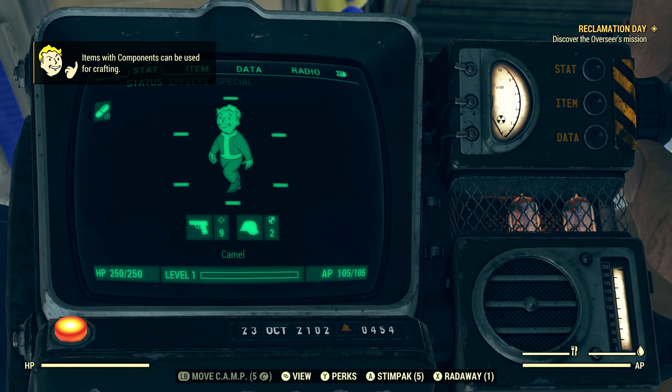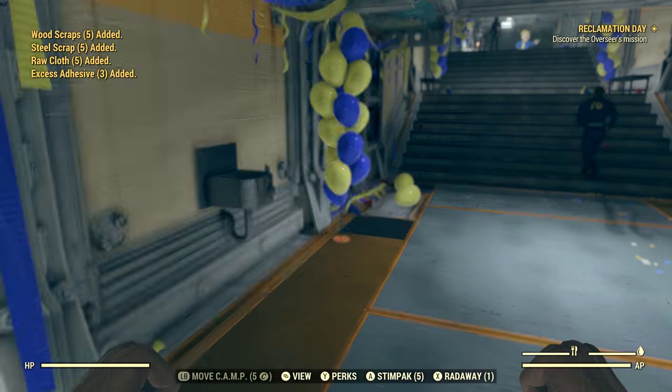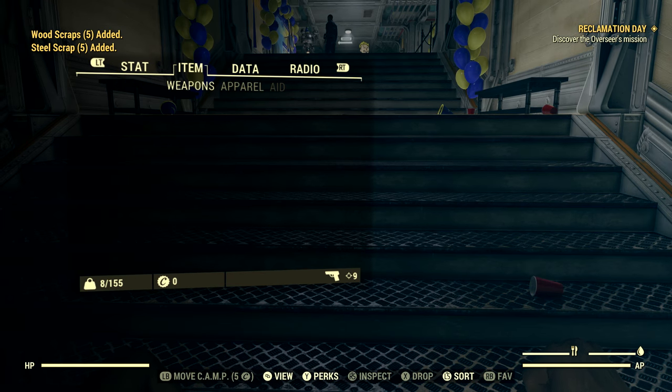The Quick-Boy is an instant projection of your Pip-Boy screen and is transparent. So instead of having to sit through the animation of raising your arm up to pull up your actual Pip-Boy, this Quick-Boy is much friendlier for an online game as it is instant and you can still see what's going on around you. You don't have to use it, but I found it much, much easier.